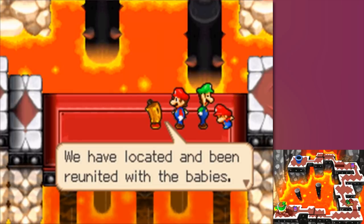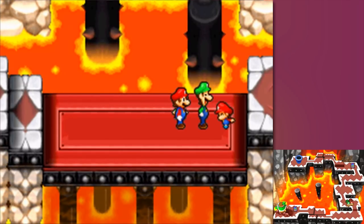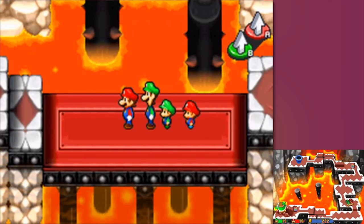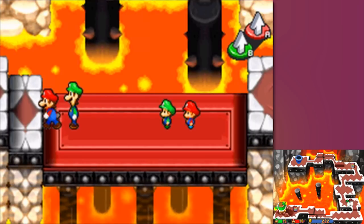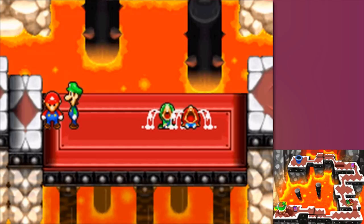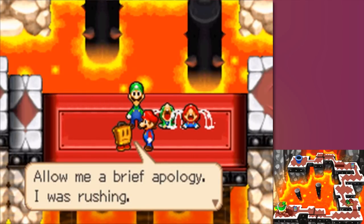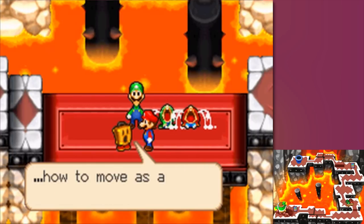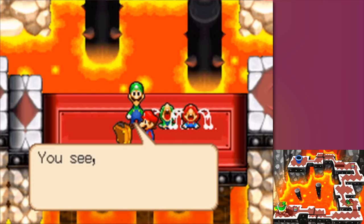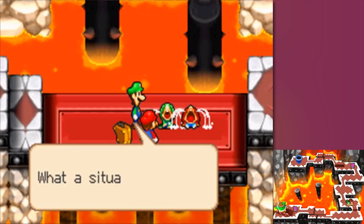We have located and been reunited with the babies. Back to adventure! Kamek stops us: 'Allow me a brief apology. I was rushing. I forgot to mention how to move as a group of four. The babies are unable to understand my communicating. What a situation.'